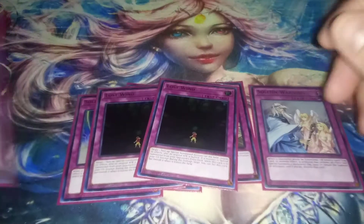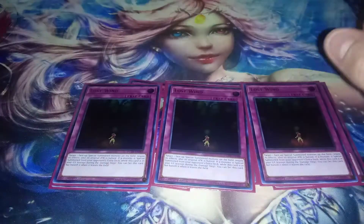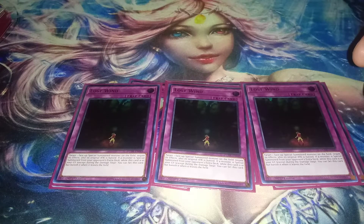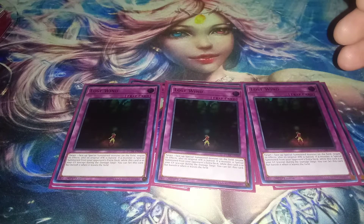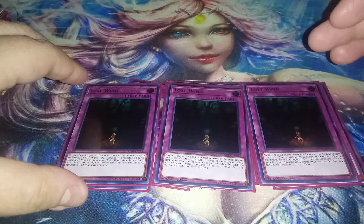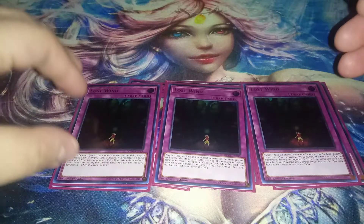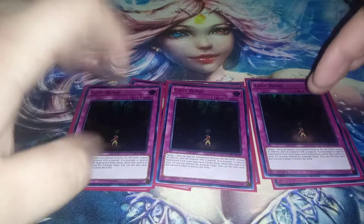I played three copies of Lost Wind. Oh my gosh, this card did so many wonders — it was great. It essentially kept either my Barrier Statues or Fossil Dyna alive whenever they had something bigger on the field. Whenever I summoned a Fossil Dyna, I would use this on something my opponent already had to keep my Fossil Dyna alive and just swing over, negate effects and stuff. There was also dual versatility because it can keep your Fossil Dyna and Barrier Statues alive. It put in so much work.